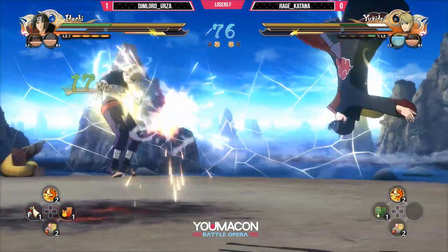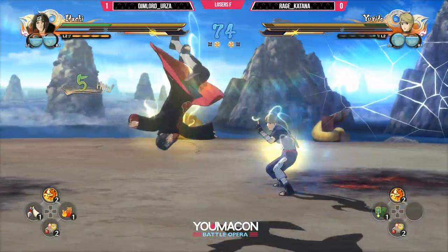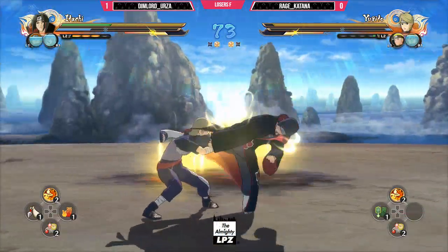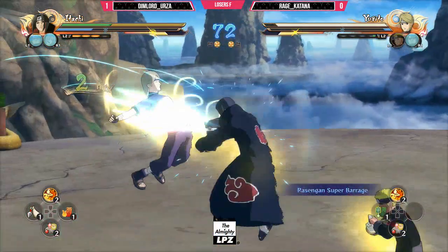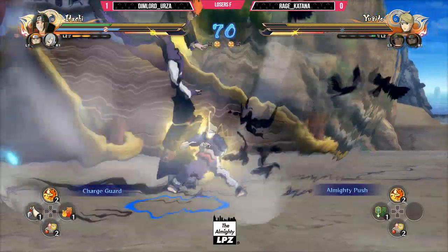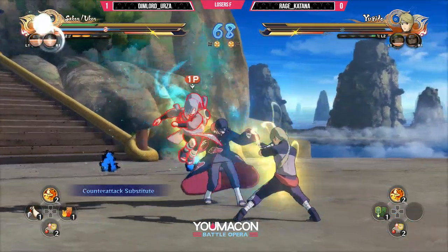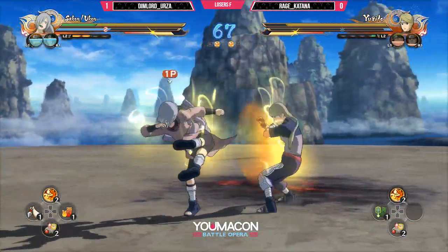Rage needs to get his chakra. Get that up-combo off-guarding. He's got to hold his guard up. Nice — over the support, he was just over it. Things were looking great at the beginning of the first round for Rage, but it's really turned around. He has to get his chakra.